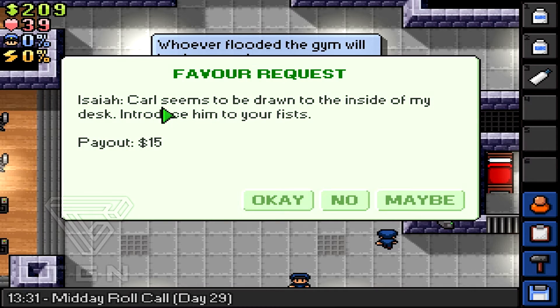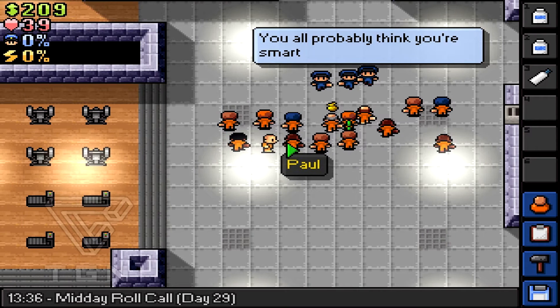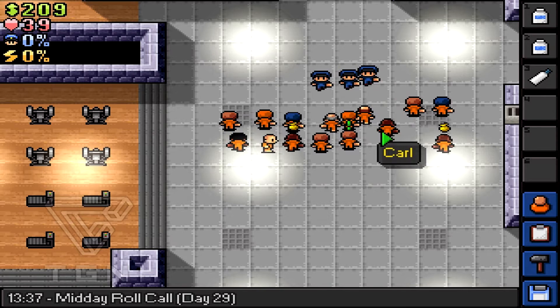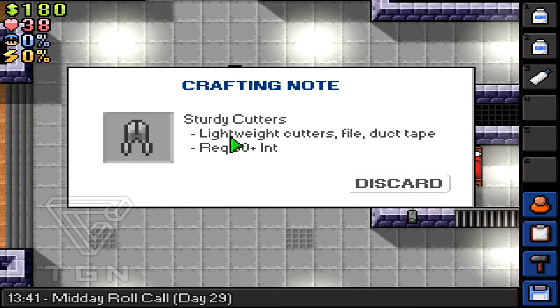Maybe I'm thinking about picking on some of my prisoner friends, because it seems I cannot increase my reputation much if I'm not picking on someone — I cannot complete quests and stuff. Hammer is a 3-5 weapon, and crowbar is 3-5 too. There's a recipe here, a 29-buck recipe. Maybe I should try buying it — it's much more than a sturdy cutter recipe. Lightweight cutter: file and duct tape, plus a lot of intelligence.